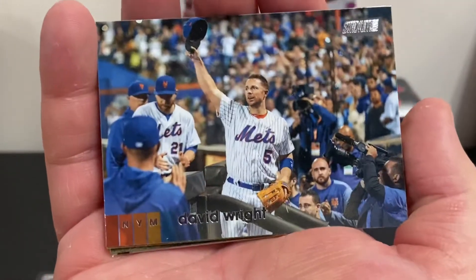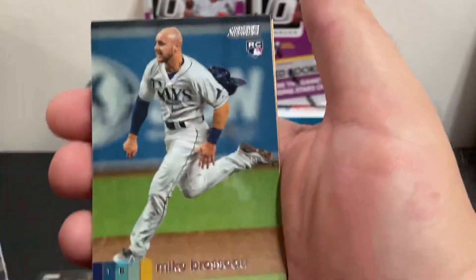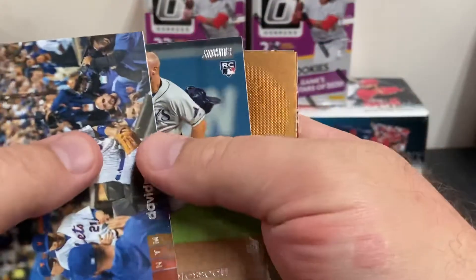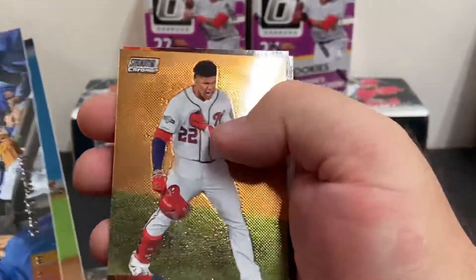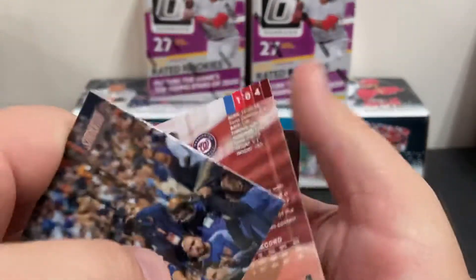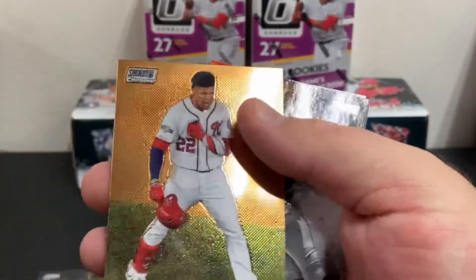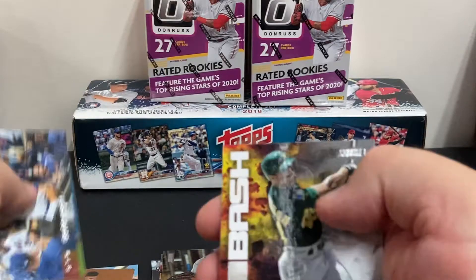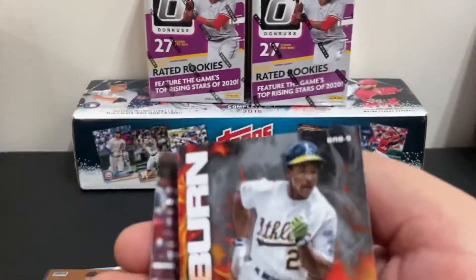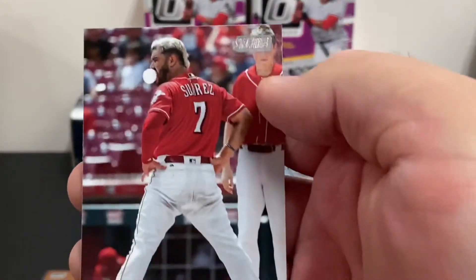There's a David Wright. Here's a Mike Brosseau rookie card. And here is a Juan Soto Stadium Club Chrome card — that's a nice pull, a very nice pull. I guess this is a precursor to the Chrome that'll be coming out, maybe. It's a Juan Soto, very nice. And here's a Rickey Henderson Bash and Burn card, another subset card. And the last one is Eugenio Suarez.